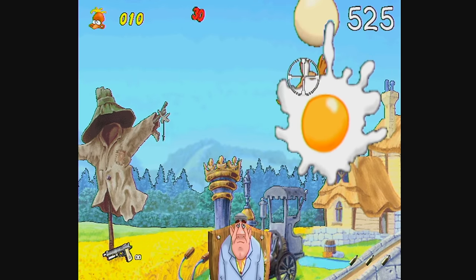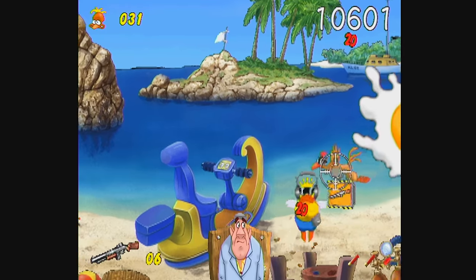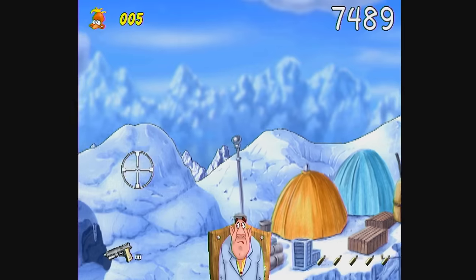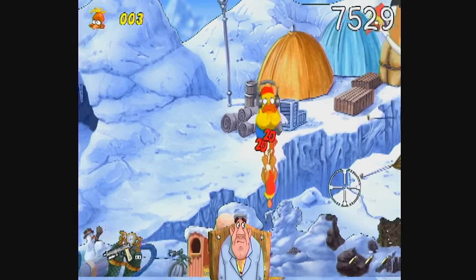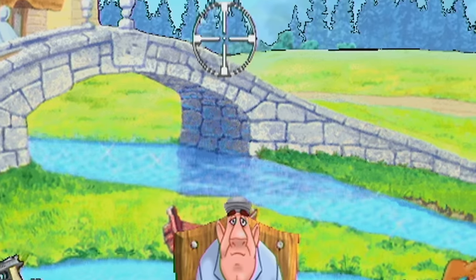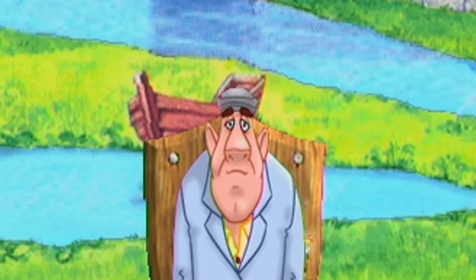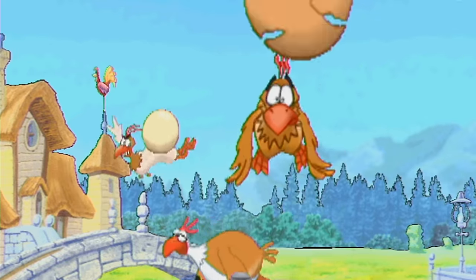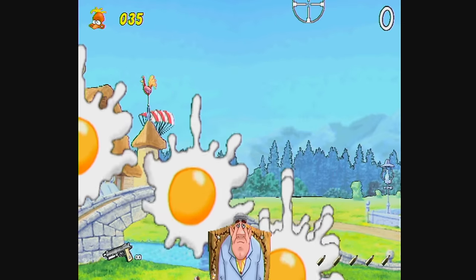Same goes for the eggs. These highly agitated farm fowl have had enough, and fight back against the trigger-happy farmer by hurling eggs at him. If one splats on the screen, you can't shoot through it. Eggs are flying at you like frickin' raindrops! You don't even have to be looking at the egg for it to hit your screen, and the viewing controls combined with everything happening at once prevents you from avoiding these constant yolky projectiles. Even if you don't see it happen, you will lose health.